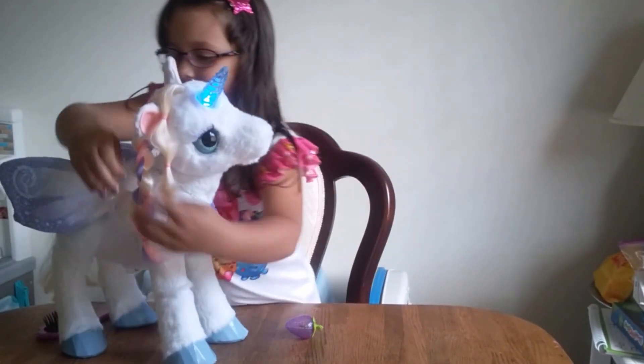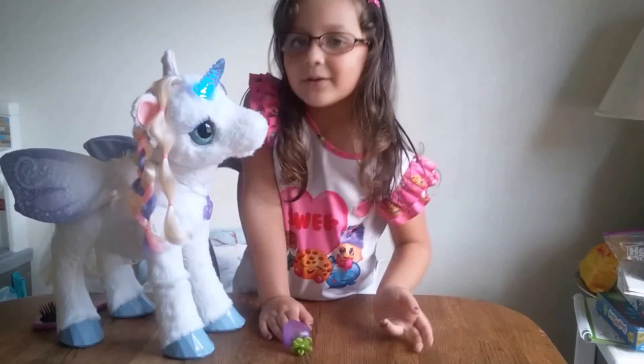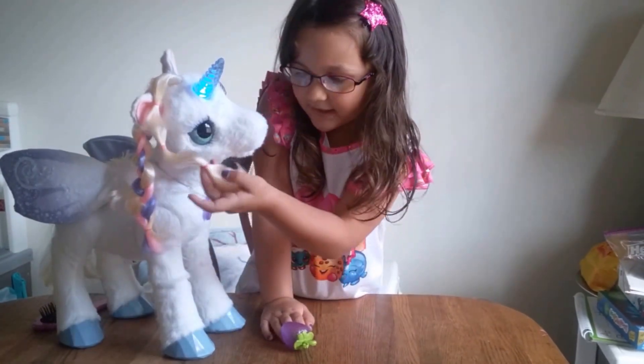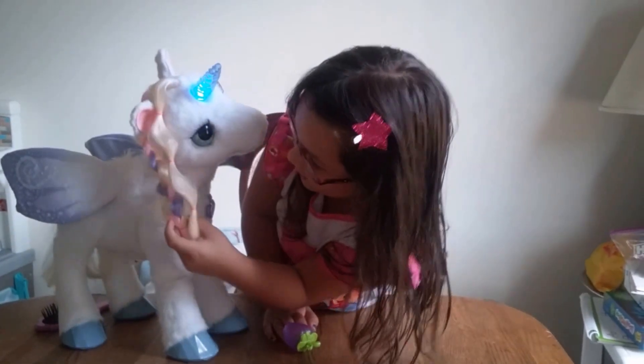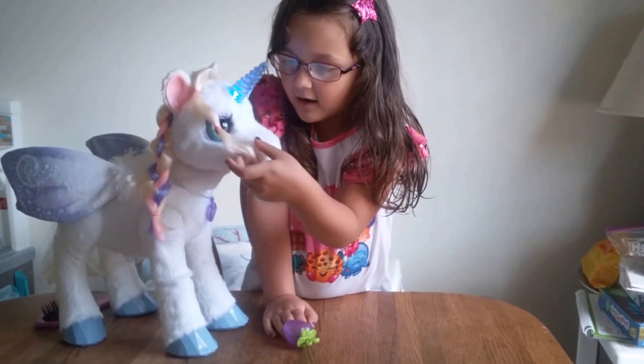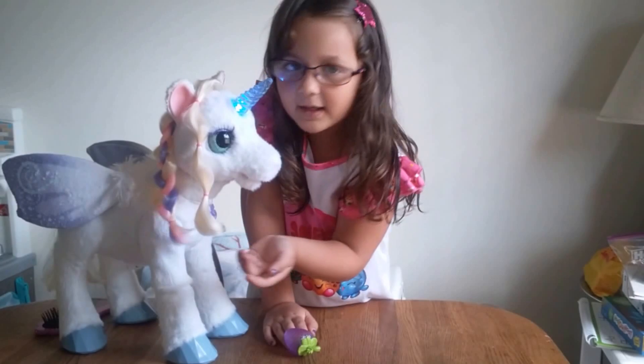You can give her a hug and she'll do something. And when you sing, she does something too. She has a lot of different colors in her hair — like beige-ish white hair, pink and purple hair.